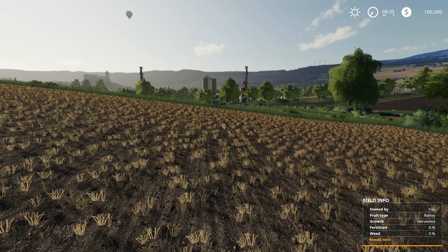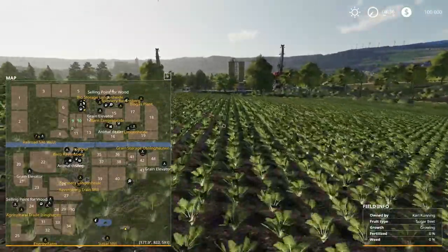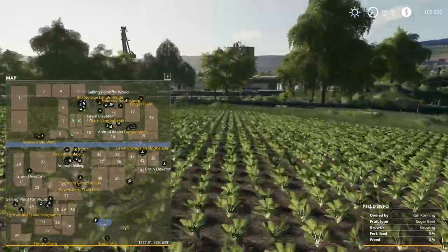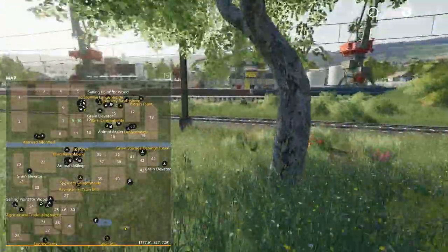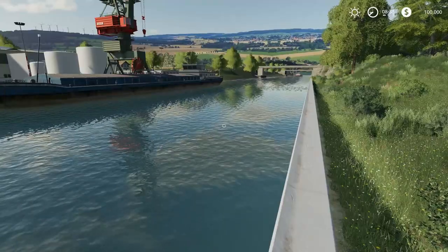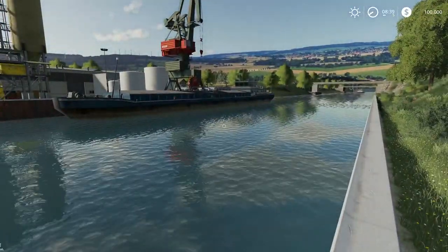I do believe we had this map in the game before — it is not new to the game, but it is just new to this side, I guess. Here we have some water and bridges that you can go over. I think it is kind of cool. I have seen this map before — I don't know if it's from back in the old Farm Simulator game, but at least I have seen it before.